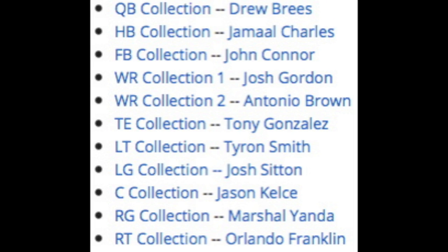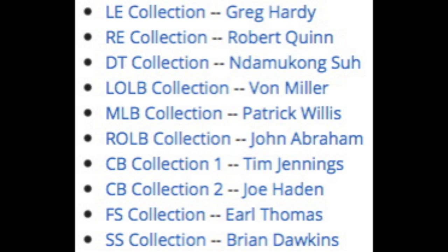So this is just a quick list of all the cards. You've got QB Drew Brees, halfback Jamal Charles, fullback John Connor, wide receiver Josh Gordon, wide receiver Antonio Brown, tight end Tony Gonzalez, left tackle Tyron Smith, left guard Josh Sitton, center Jason Kelce, right guard Marshall Yanda, and right tackle Orlando Franklin for the offensive players. On the defensive side of the ball, you've got left end Greg Hardy, right end Robert Quinn, D tackle Ndamukong Suh, left outside linebacker Von Miller, middle linebacker Patrick Willis, right outside linebacker John Abraham, cornerback Tim Jennings, cornerback Joe Hayden, free safety Earl Thomas, and strong safety Brian Dawkins.